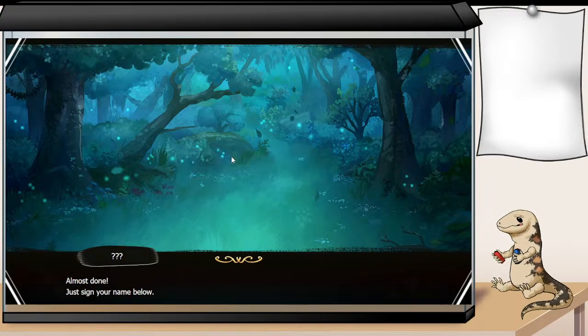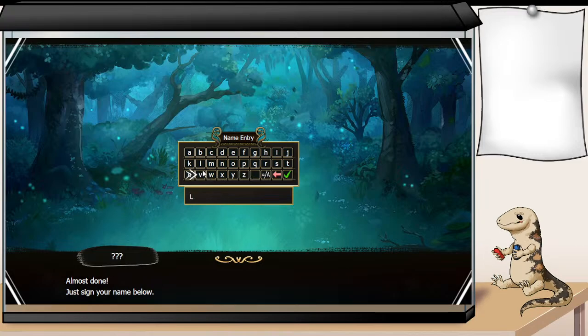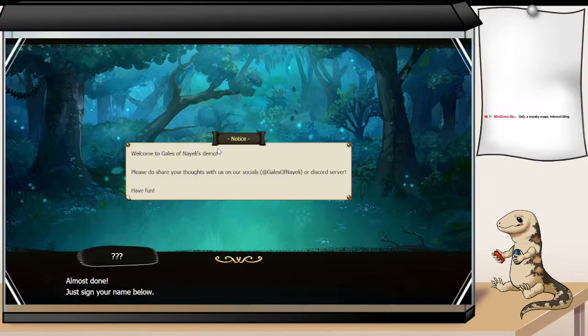We're going to do no gameplay modifiers for now, but I do want to talk about what they are. The gameplay modifiers are a bunch of options that let you change how the game plays — like one for 0% growths, and one for enemies getting stronger the longer you stay on a map. Just ways you can kind of spice up a run. I really like that that's here.